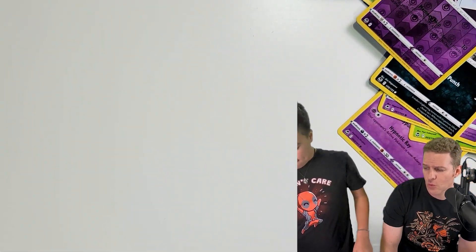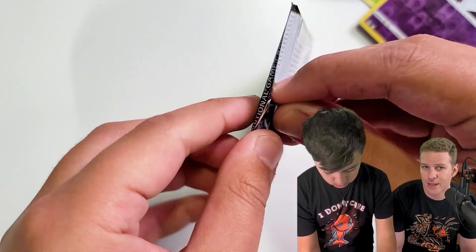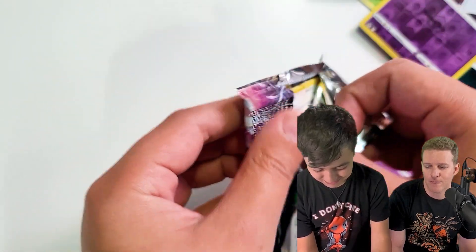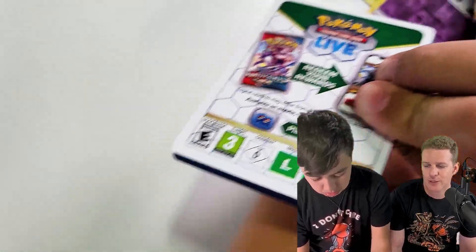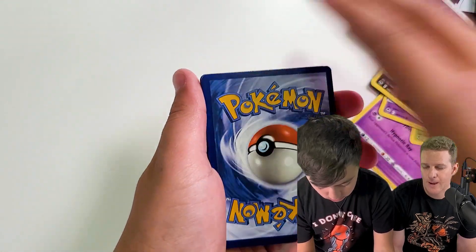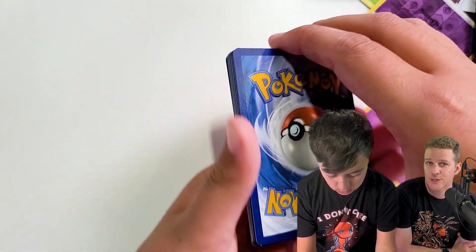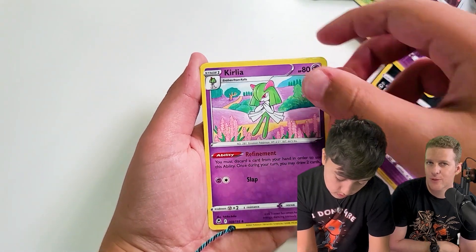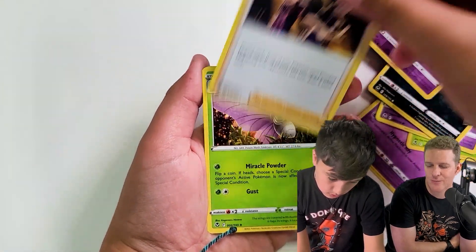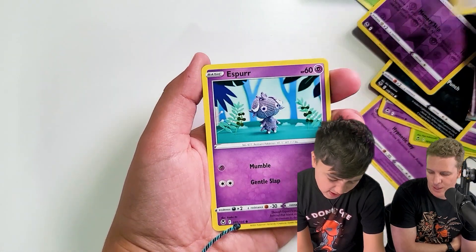What do y'all think about the gray borders? Personally, it's the right move — it should have happened a long time ago; they're 23 years late on this change. The yellow borders really detract from the art, especially on full arts or Trainer Galleries. Drop a comment and let us know what you think. I think it's huge, exciting, and a great step in the right direction that should have been taken a long time ago.